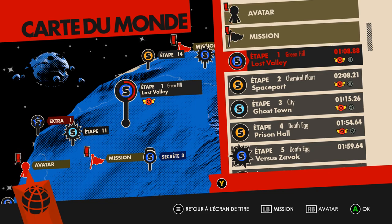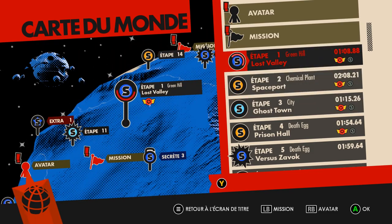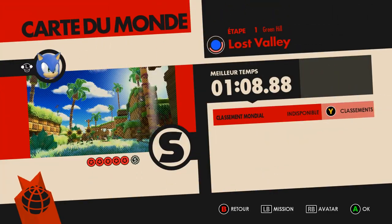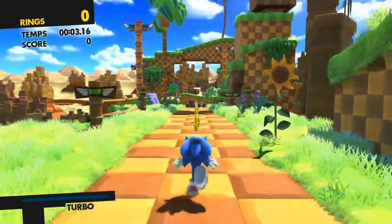Il y a aussi un nouveau méchant — je réfléchis, je ne sais plus son nom. C'est tellement... Bon, on va faire Lost Valley, c'est vraiment une blague. Je vais vous montrer quand même. Le premier niveau, c'est un peu une blague. On peut prendre Shadow ou Sonic, c'est juste pour la skin — sinon ça revient au même.